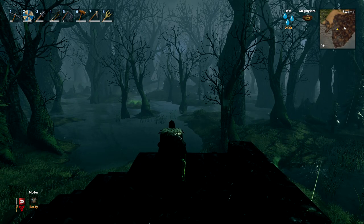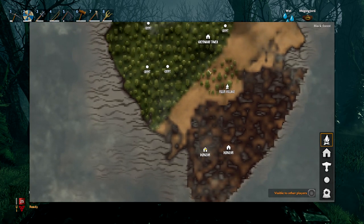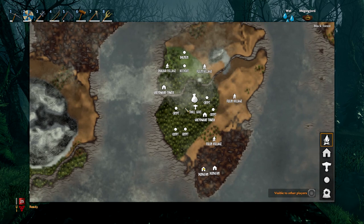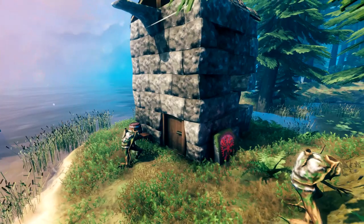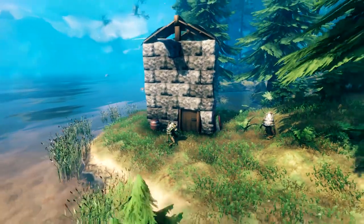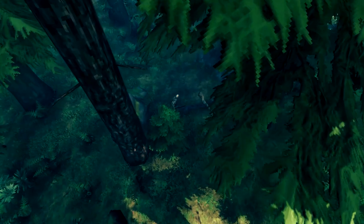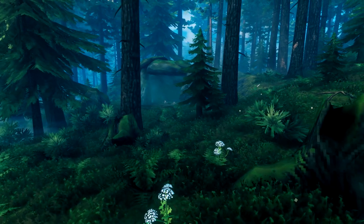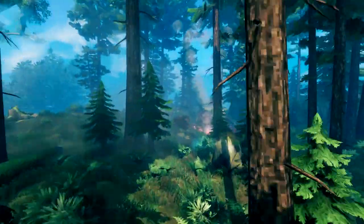If we open the map right now you'll see we're currently in the southern part of the island, divided by the plains. Then we get back into the black forest, which is the place I recommend you guys to build your very own base. If you're still looking for the Elder, its stone can be found right here as well. In this black forest you will also find some well-hidden crypts, and if you fancy dancing with the trolls, there is a troll cave very close to the trader.